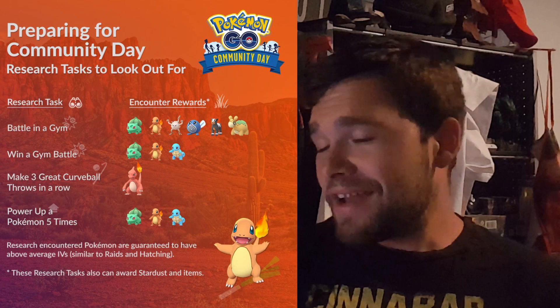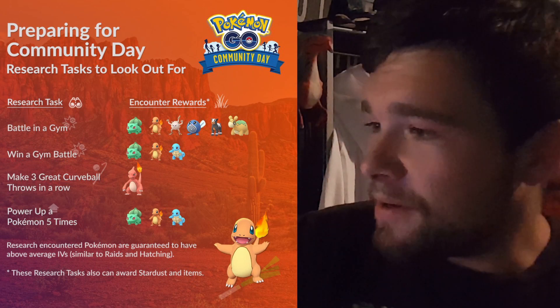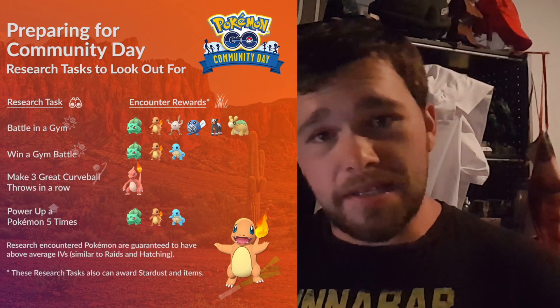Hopefully you guys will get a good one — so far all the Charmanders I've gotten are pretty terrible. You can get them out of 5K eggs too, though those are still kind of rare. The researches and eggs are the guaranteed ways of getting at least 70 to 100% IVs — I don't quite remember if it's 60 or 70 minimum. These are definitely good ways to go. Otherwise you've got to get lucky and find one in the wild, which is not guaranteeing a good IV at all — in fact you could get a really bad one, but still useful for candies during the event.